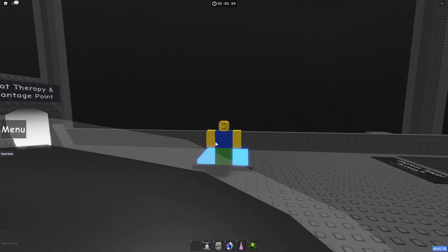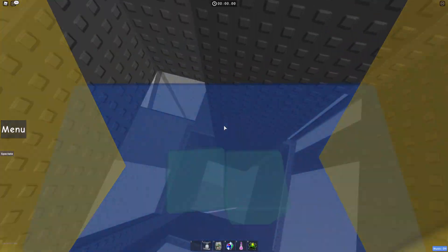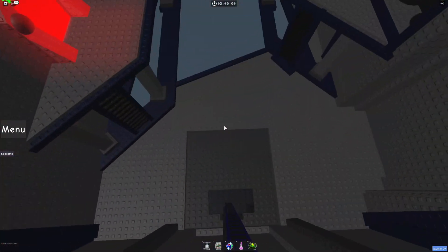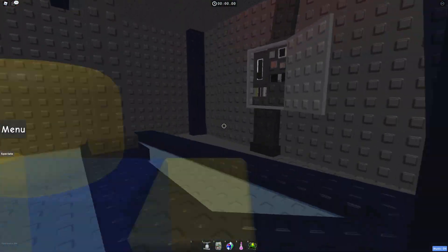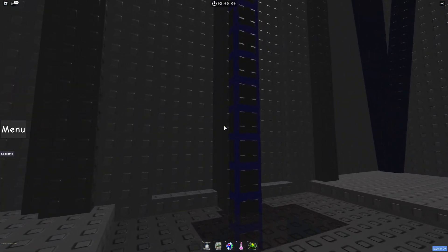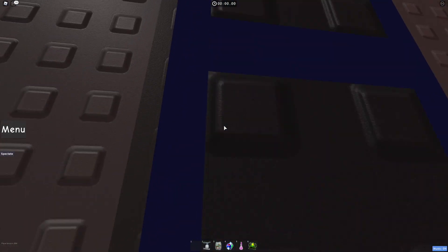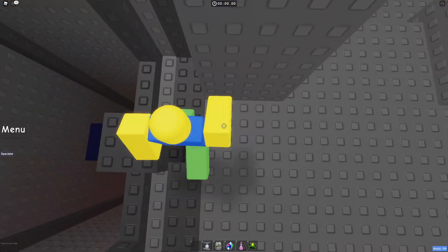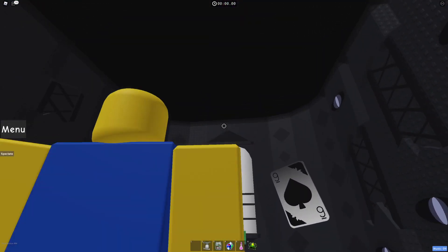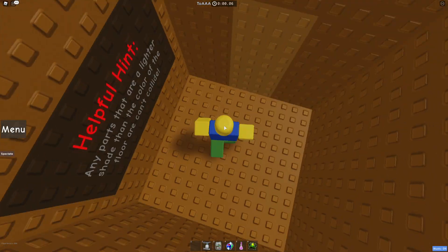Hello everybody, welcome back to another video! Today we are making a ToAA commentary. It is a Zone 4 Extreme tower — pretty long and probably the most annoying tower in JToH in my opinion. It is by Kronku. Make sure you get this button right here, then go up this truss and go up this one. Anyway, here's the tower.